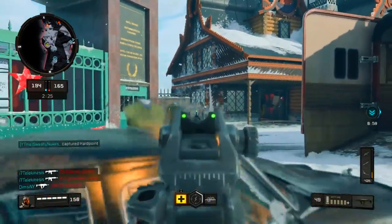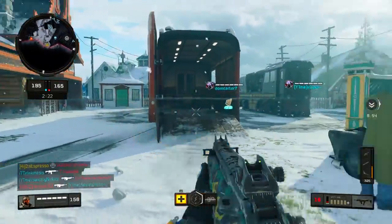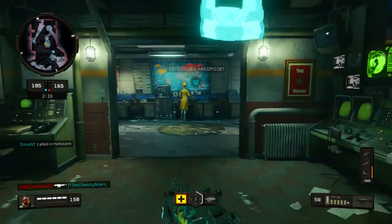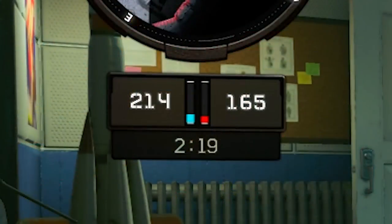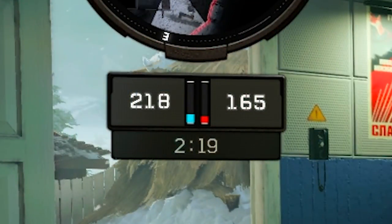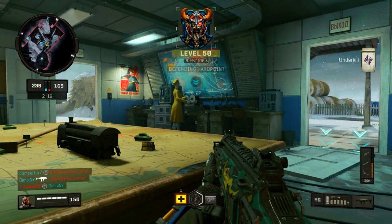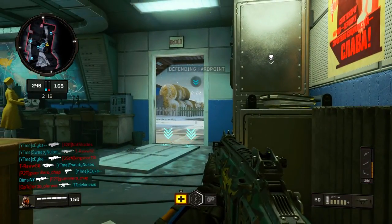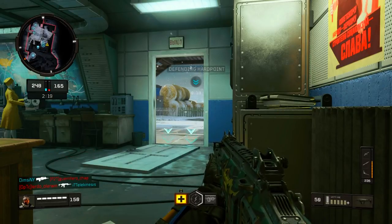You also have the ability to score more points per second based on how many players are on the hardpoint — it looks like each additional player adds another point per second. So one person on the hill gives you one point per second, but if you theoretically have six players on the hill, it's six points per second. It really comes down to how many players are willing to play objectively, which can really speed along the process. It's a fun spin on hardpoint and is available for all platforms right now.